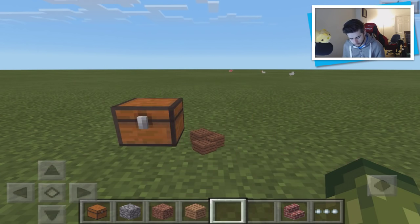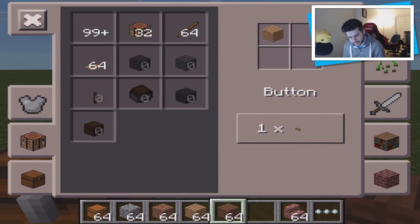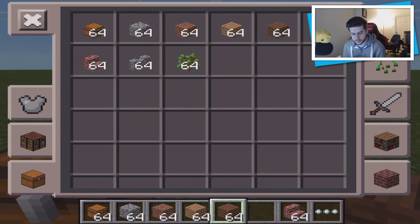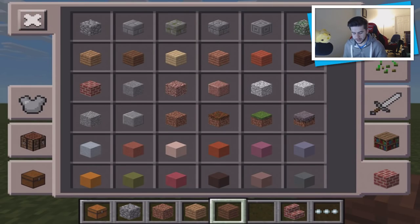You can throw items on the floor and pick them up — they'll drop in a stack of 64. In your inventory it shows them as a stack of 64, but for some reason it doesn't display as a stack of 64 when it's in your hotbar. That was a really important change.